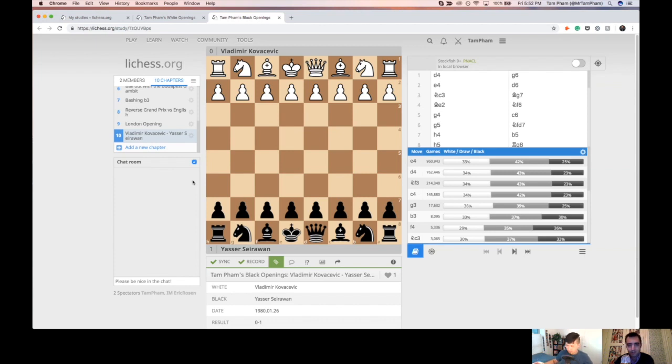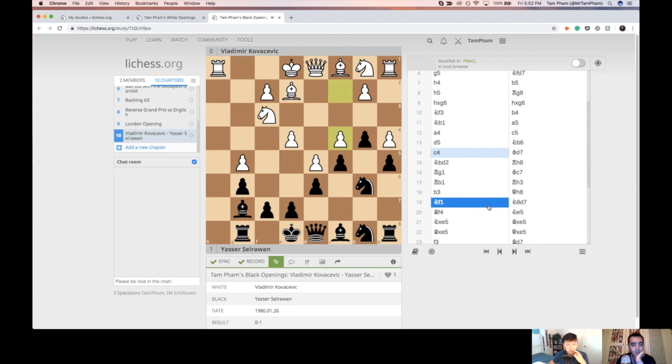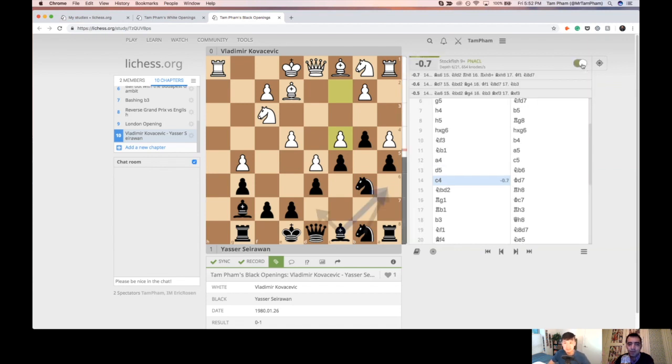Let me write down the other guy's name — who was it you said to follow for offbeat openings? Igor Glek. I think there's an opening named after him. He's an older player, but you can just go to his chessgames.com profile and start going through games. Or even go to chessgames.com and type in the ECO code of a certain opening — are you familiar with ECO codes? I'm not, but I'm good with Google searching.